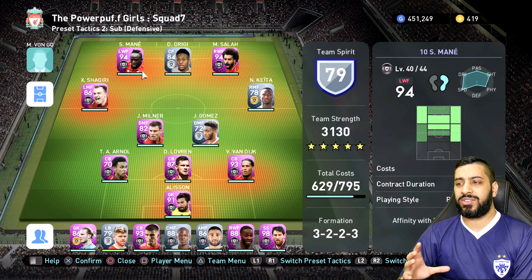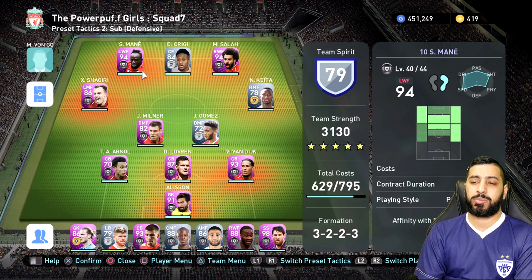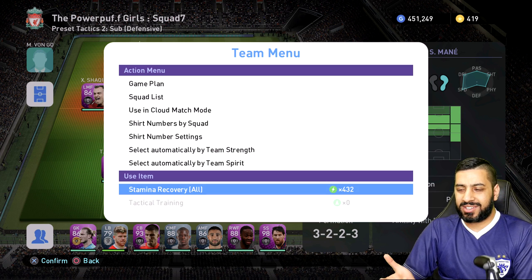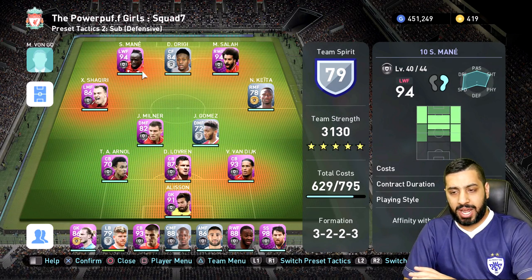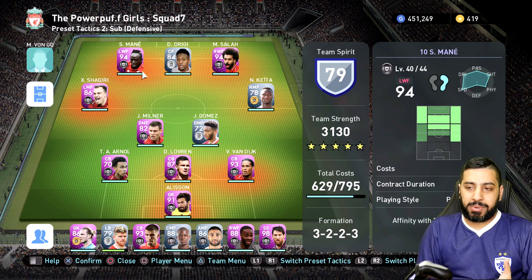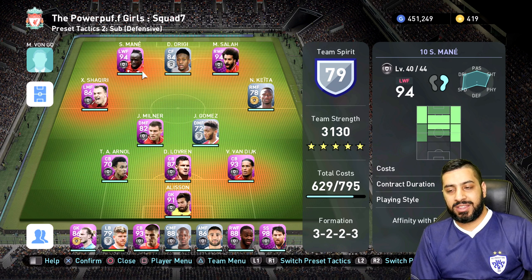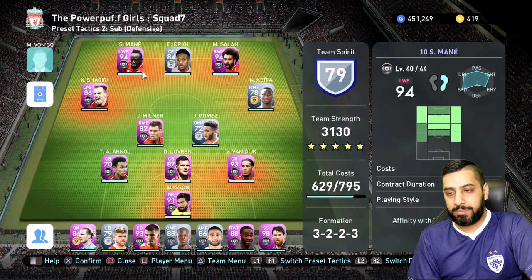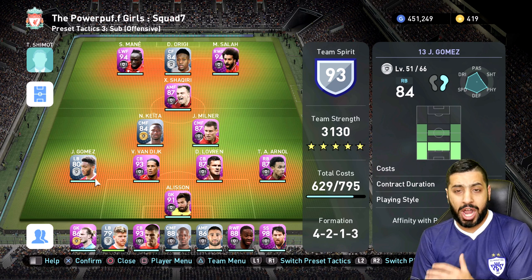The problem doing it this way is you don't actually build up the team spirit of the assistant managers. To build up their team spirit, you either have to click triangle while on the team spirit screen and use tactical training, but you can only get those by signing players. That's why this game mode is so frustrating — the only way you can build team spirit is using tactical trainers or using them as a main manager. You kind of have to slowly spread them through the system and build their team spirit up that way.